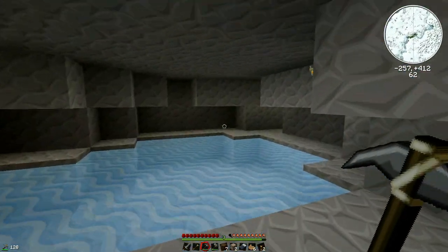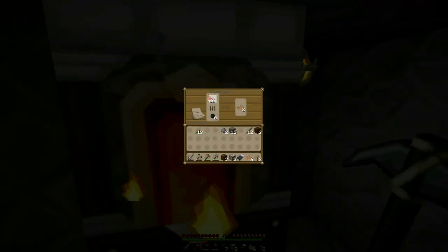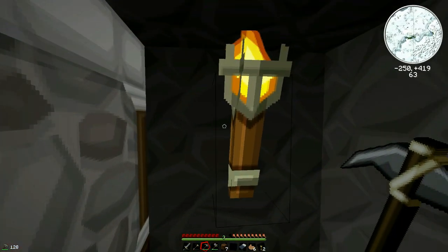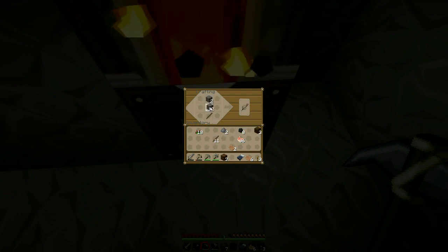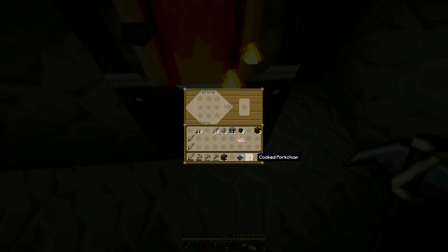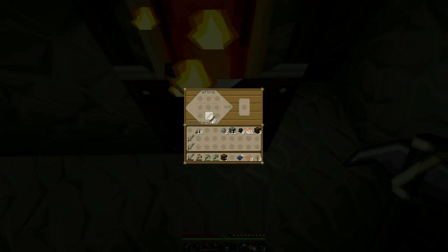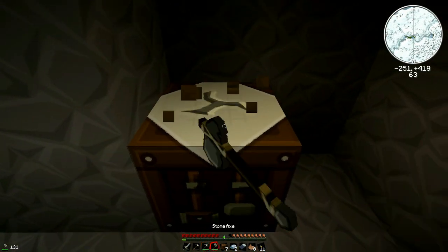There's another red rose over there — I'm going to go grab my stuff and grab that red rose, then continue on our journey. Let's get that torch back. I might make two stone swords because they don't last very long, and a couple more torches.